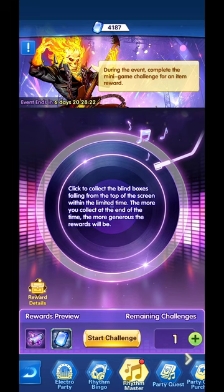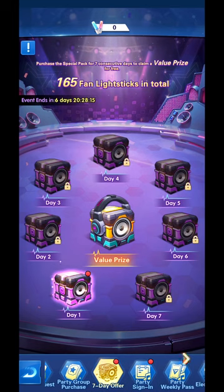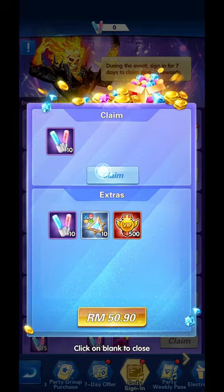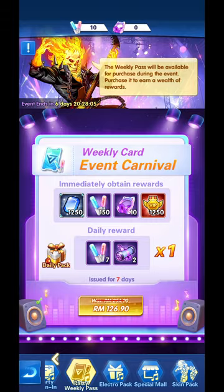Let's go to the Electro Party. There's the Electro Party rhythm master, party group purchase - everyone likes that - seven days offer, party sign-in. We'll start with the party sign-in for the fan light stick, where you're actually going to be singing and playing with the colorful sticks.